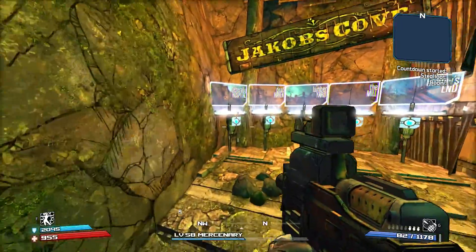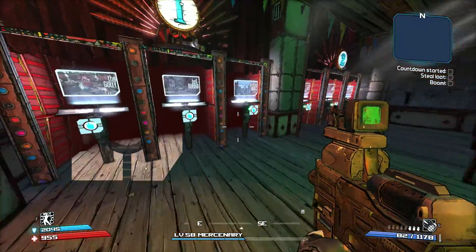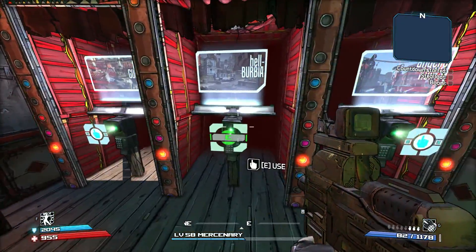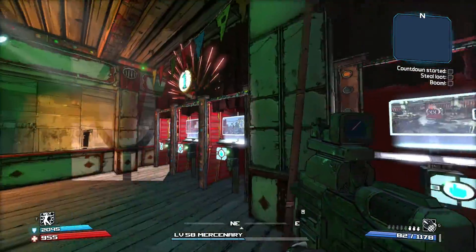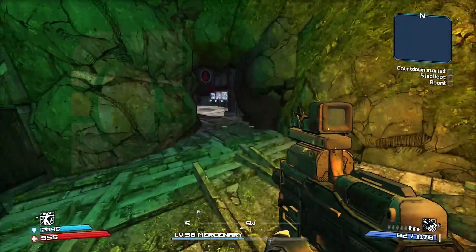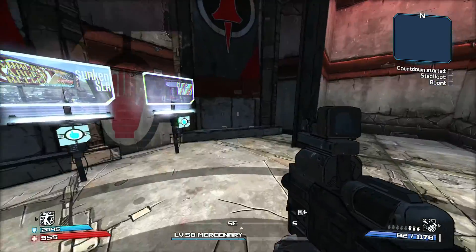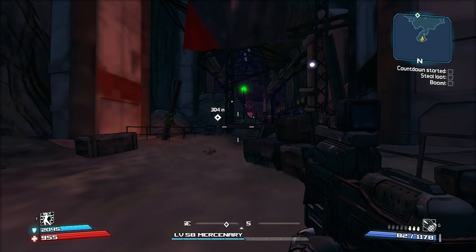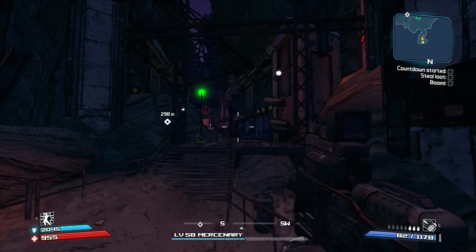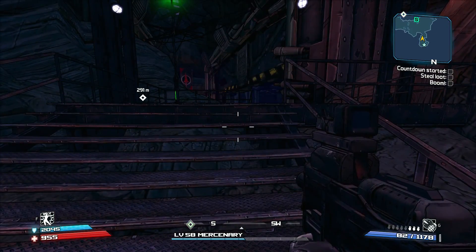In here you can travel to the Jakobs Cove areas, as you can see. And over here you can travel to the first three arenas or the three advanced arenas. To show you that this works, let's try the Armory one — say you want to do quick Armory runs, you just click that one, and boom, you are now in the Armory. You can go do your Armory glitch all you want. And there you go — that's how you install it.